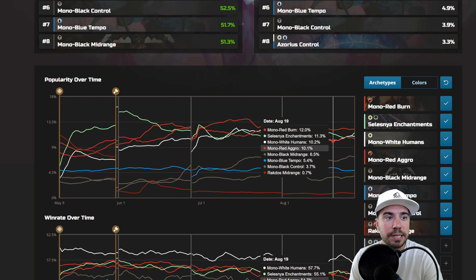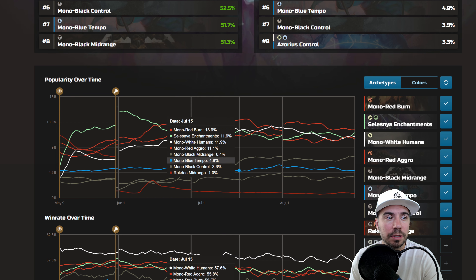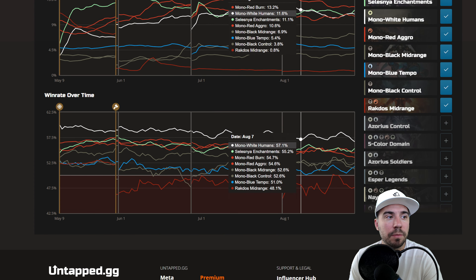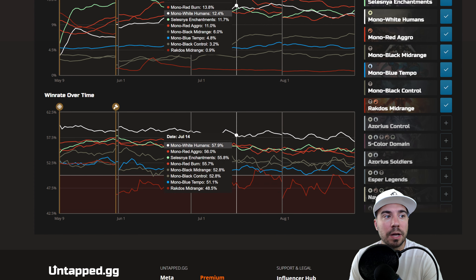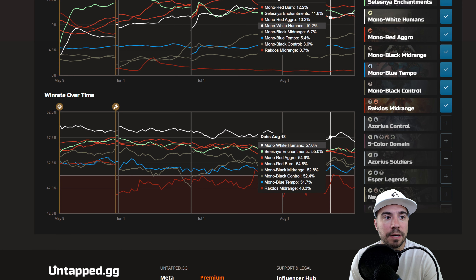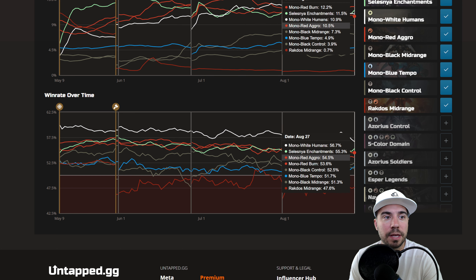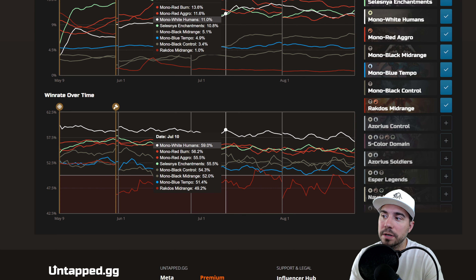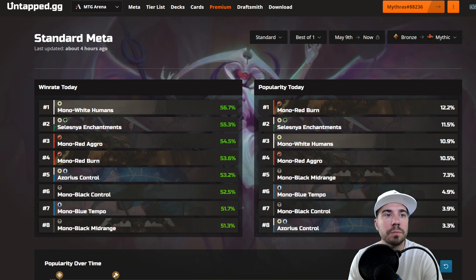Pretty much staying the same — a couple of changes here in terms of what's moved around over time. Down below you also see the win rate. Mono White is definitely, definitely dominating. And then everything else is fairly tight in terms of what's going on — a little bit of moving back and forth, which is always important to look at.